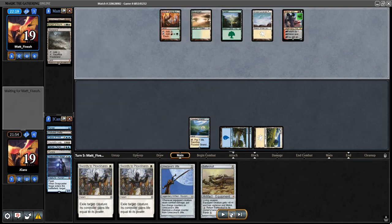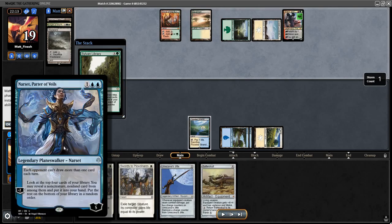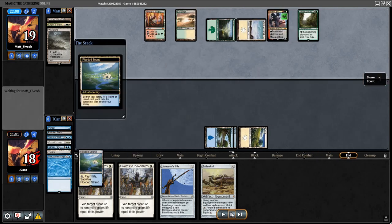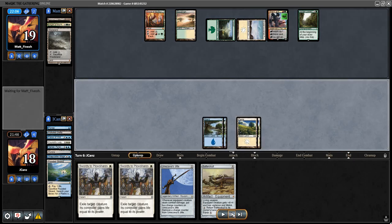I kind of expected that but them not getting a land is cool - they're not getting card advantage. As expected, the only reason they killed Narset - that was it. It's probably better to fetch in your upkeep but I just hate adding a stop there and I don't think they're planning on doing anything. Let's see - Brainstorm.